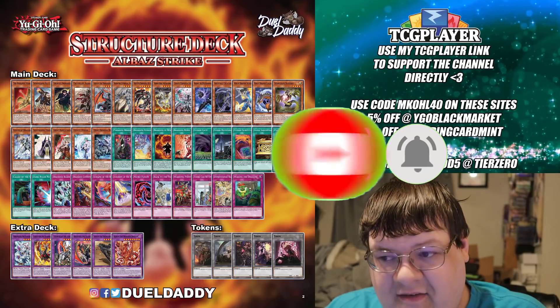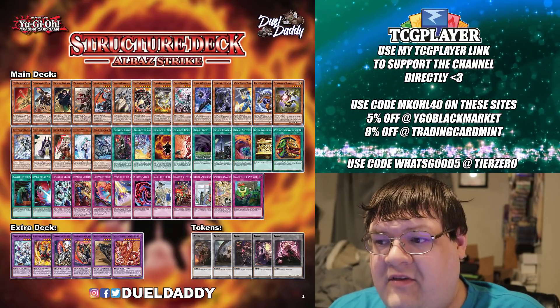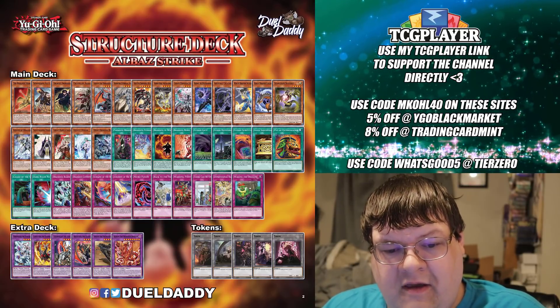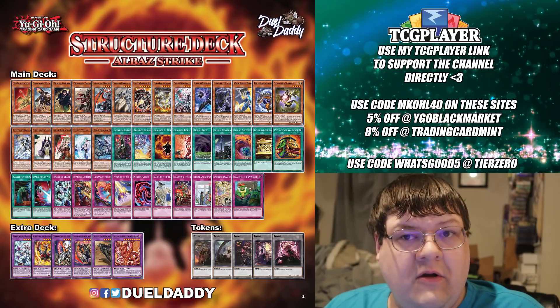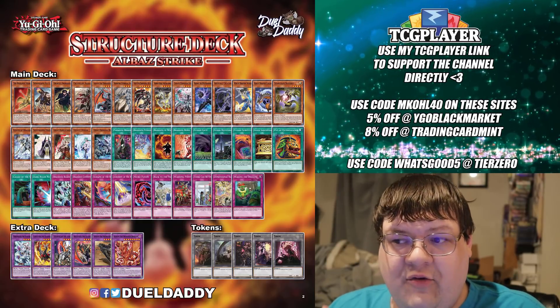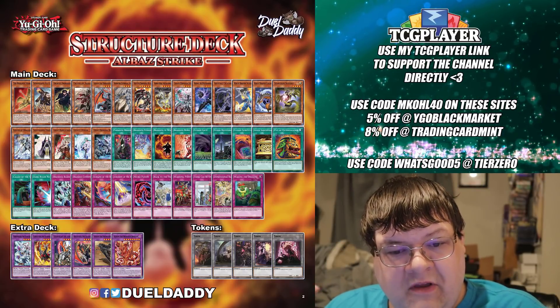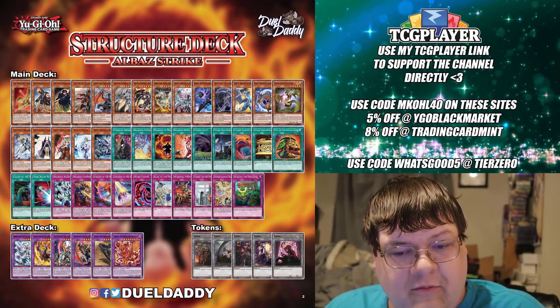Multiple leaks came out last night referencing the Al-Baz Strike structure deck. What we really expected of the structure deck was very good solid reprints — it goes from the past to who's really the next reprint window. And this structure deck solidly gave us everything that we knew we were going to get.